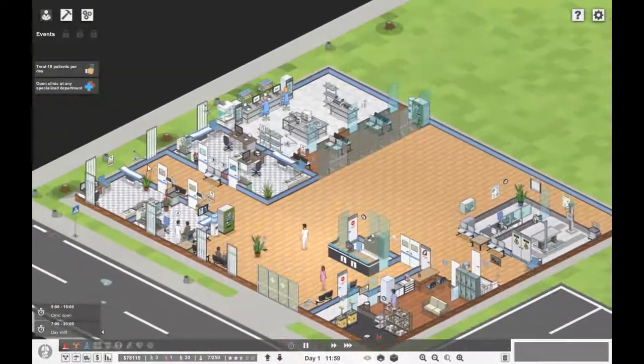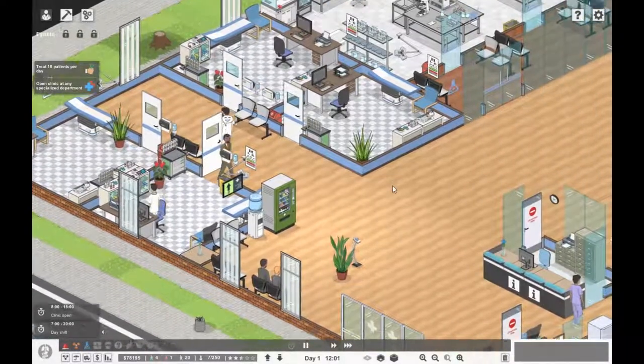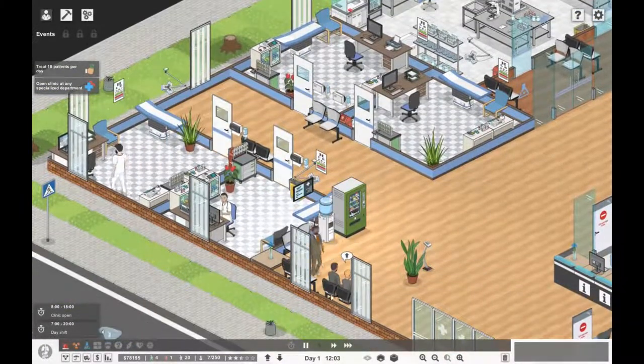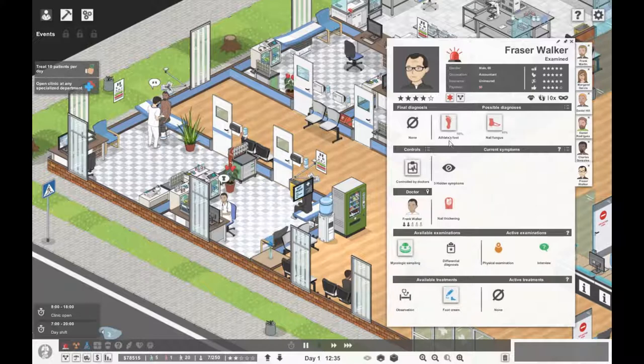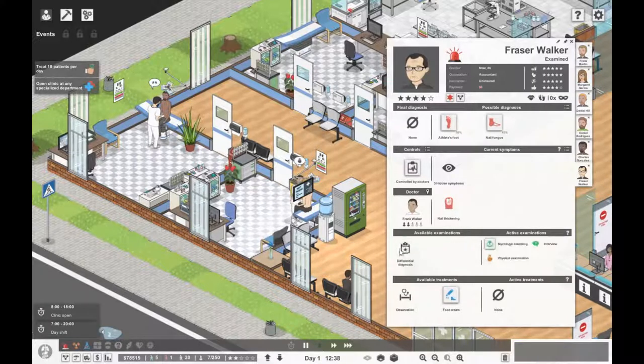Another patient treated — Charles is going home happy. So we have a few people waiting — two. Daniel, you're still here for your foot contusion — okay, Daniel's done. Who's next? Fraser, what's wrong with you? You've got either athlete's foot or fungus — probably similar since they're both fungi. Go for your mycological sampling — that's going to tell you what fungus it is.